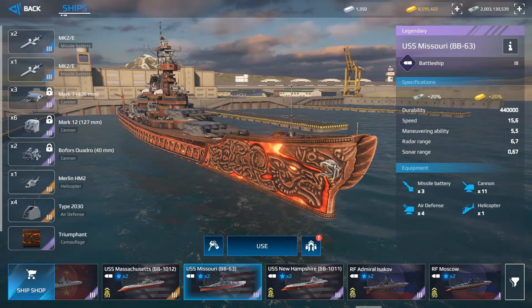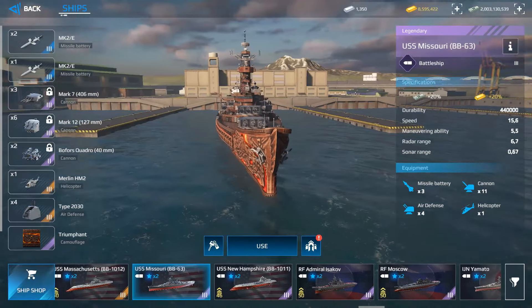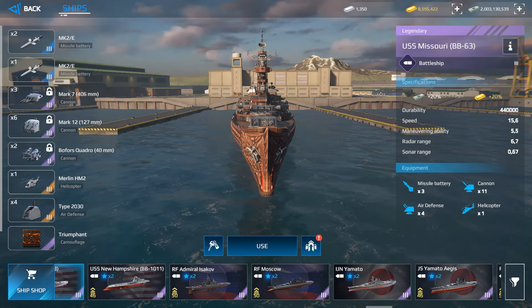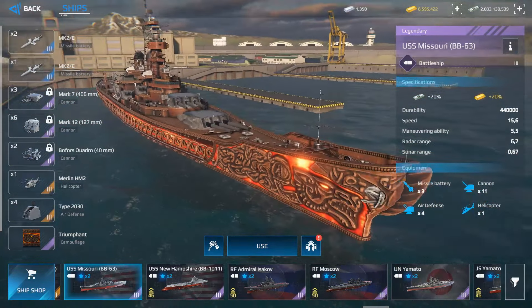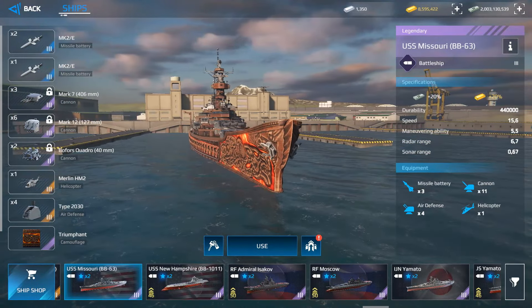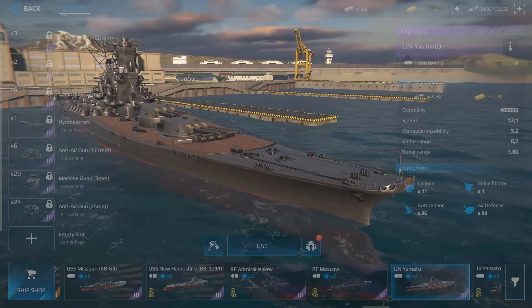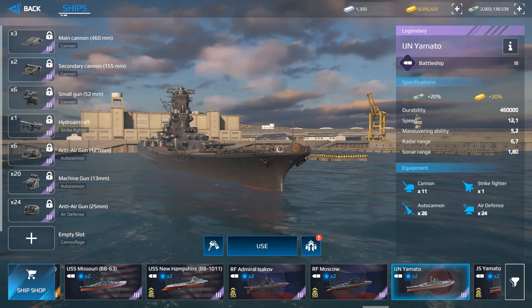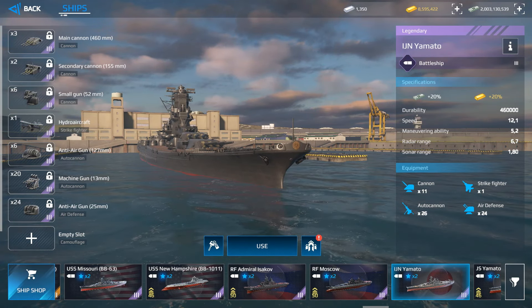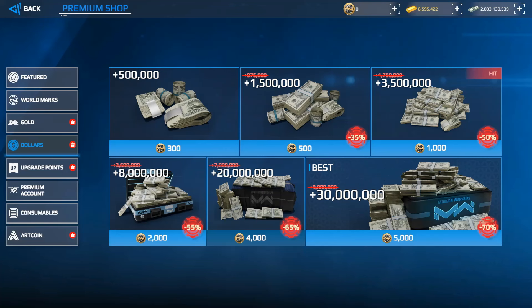Gold is important because it lets you buy the best battleships in the game — the Yamato and the Missouri — for a few thousand gold bars. I truly recommend those warships for grinding. Combined with a gold warship booster giving 20% additional dollars and gold, the earnings add up significantly.